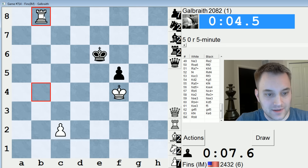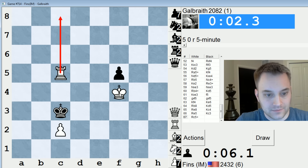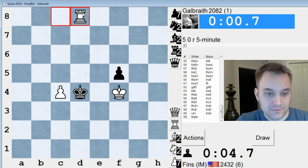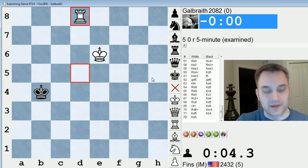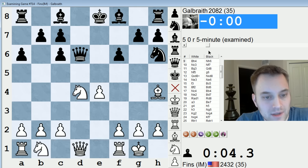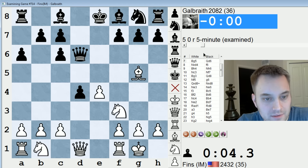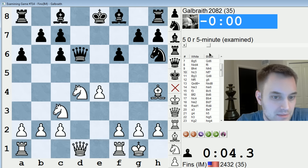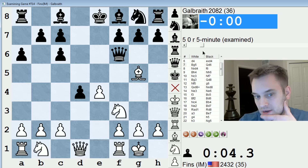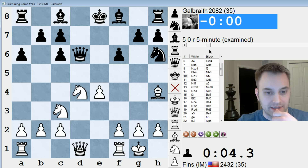Perhaps undeservedly so, but a win's a win in ICC land, guys. Check. Check. Check. We get the victory. That was a shaky Exchange Ruy Lopez. I feel like I could have punished black a little better out of the opening, but maybe their position is acceptable all along. This method of developing looks really funky — like Queen F6, Queen D6 — and later they have to play Queen back to D8.